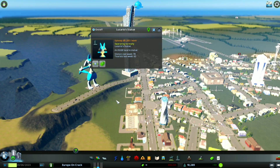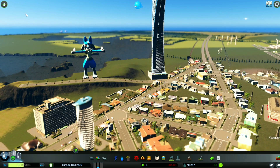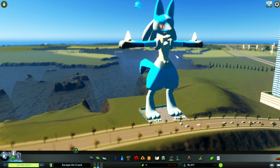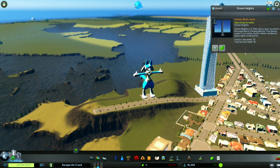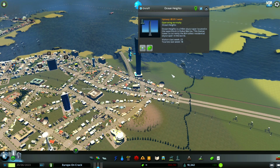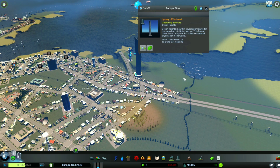We got the great Lucario statue overlooking our people. This is the most glorious statue in the game — I think it's a mod, if you guys want to get the mod. It's a beautiful thing to behold, the Lucario overlooking the people. And there's a gigantic statue that's like triple the size of Lucario — it's going to be our Ocean Heights tower. What should we rename it to? We're going to call it Europe 1, because it is the number one tower in Europe.